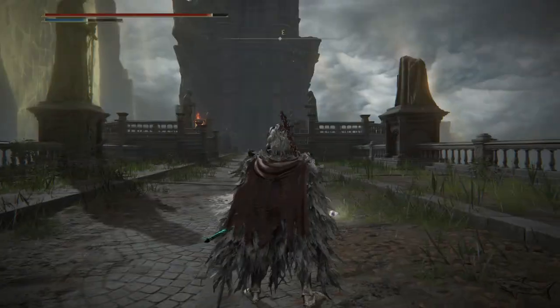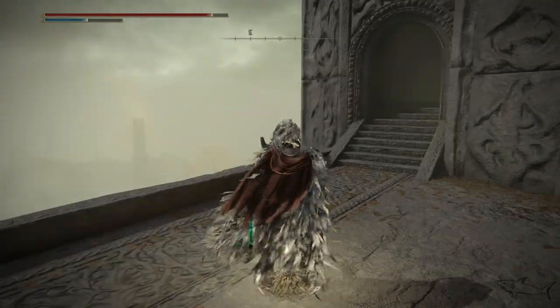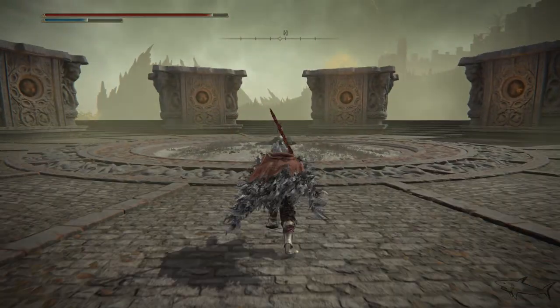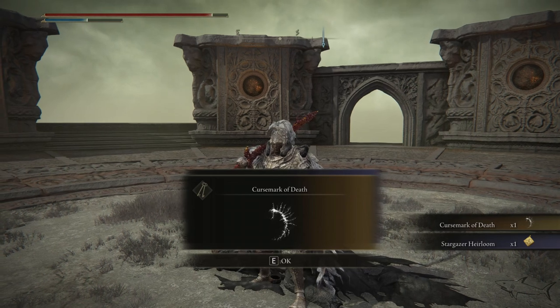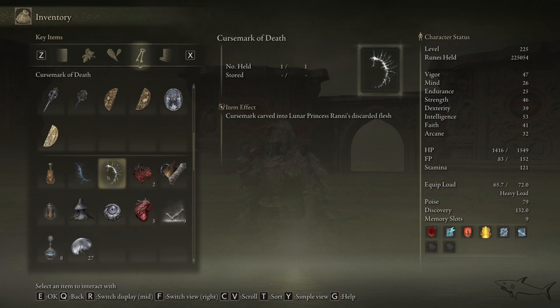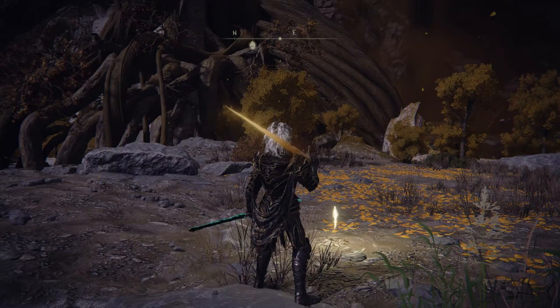That fight with the noble is not mandatory — it will just be on your way to the tower. At the top of the tower you're going to get a really important item: the Cursemark of Death. You don't have to stay and fight if you don't want to. Go to the top of the tower and get the Cursemark of Death — this is a very important item you need in order to complete Fia's questline and get that armor set. This is a complicated guide that most YouTubers probably won't show you.